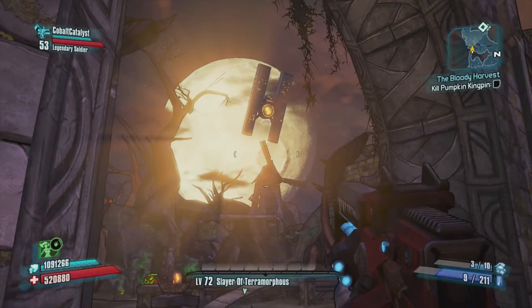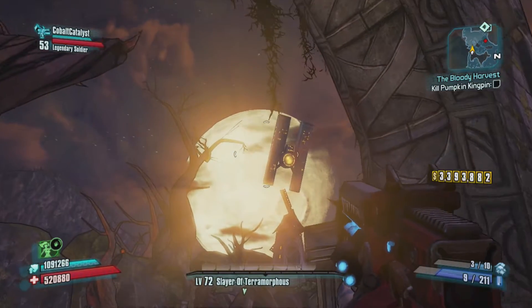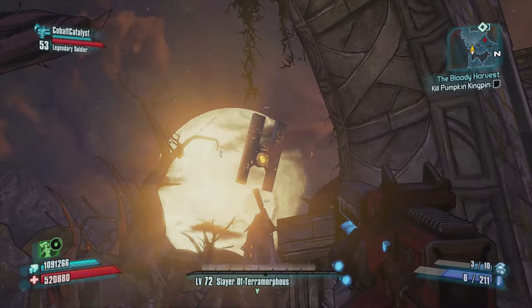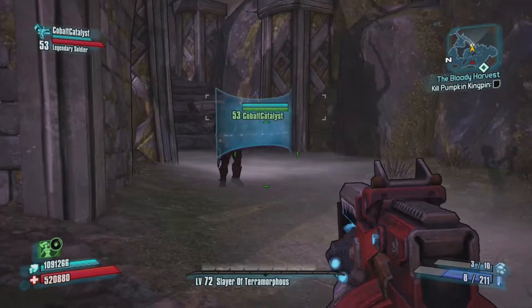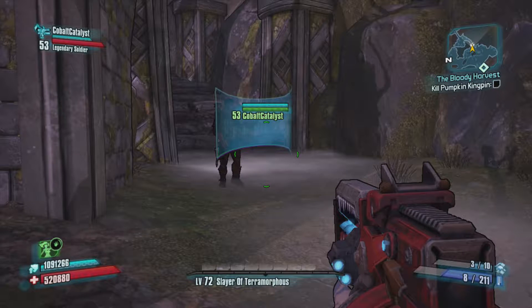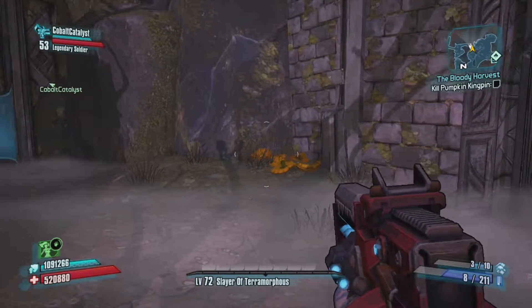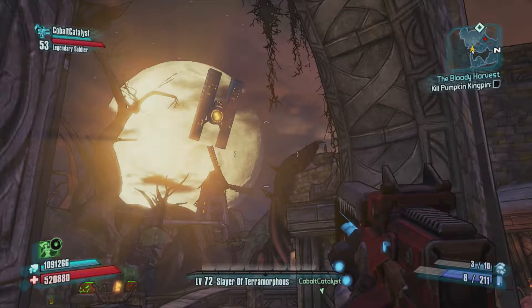This one is of course Halloween themed. The moon — Elpis, yeah — and the Hyperion space station up there. I was kind of hoping we'd get a DLC where we'd blow the thing up, like at the end of Tiny Tina's Assault on Dragon Keep, where Maya's like 'Hey, you guys want to blow up a moon base?' I was always wondering why they never got around to doing that. Maybe it'll be in Borderlands 3.